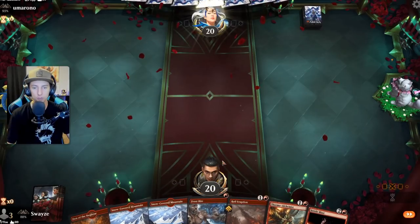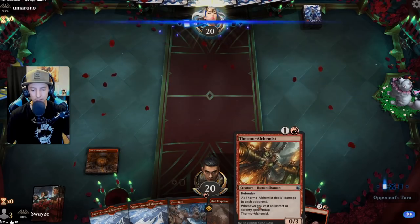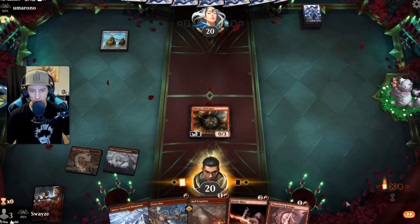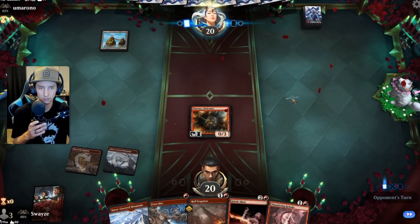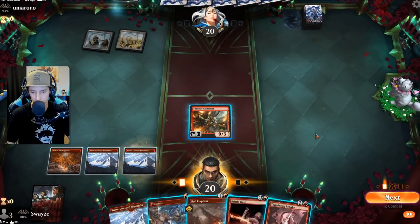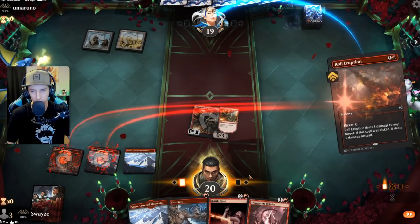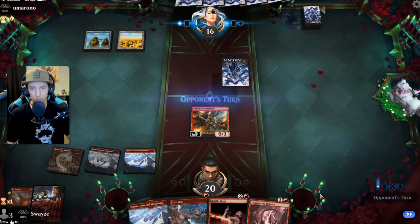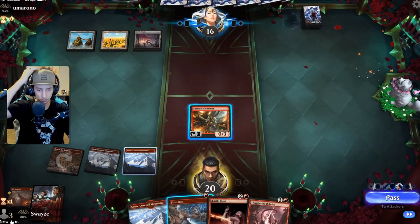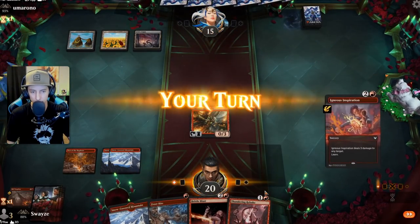Alright, this hand isn't bad — it's a good solid hand. We get the Alchemist on two, which is going to be really good. We haven't done that yet. Island — okay, we've got the island. Oh, they're big time blue. Azorius Control, oh brother. That's a good top deck.